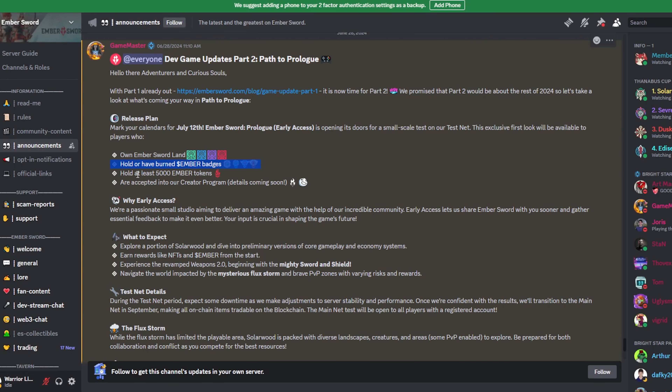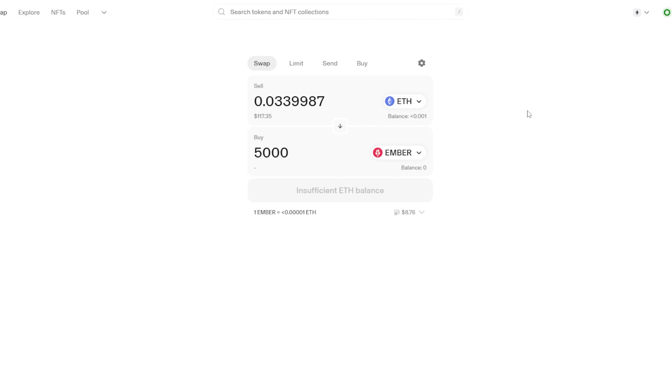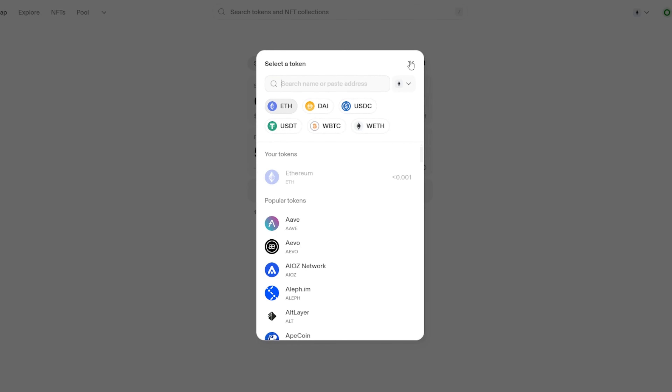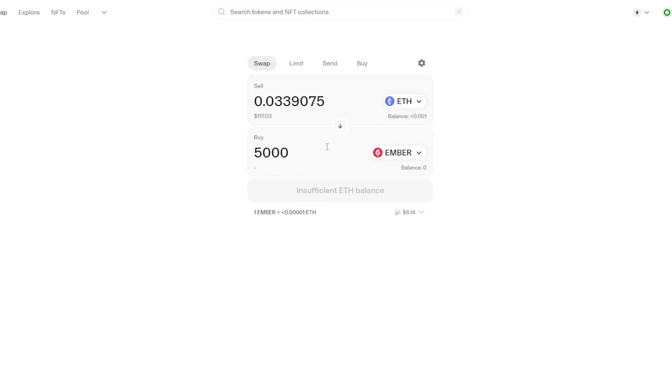The next option is holding 5,000 Ember tokens. There have been some questions on Discord about how to get those tokens. If you go to Uniswap, you can exchange just about any type of token for the Ember token. At the time of this recording, the value of 5,000 Ember tokens is roughly about $120, though that will change depending on when you're watching this.